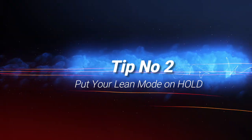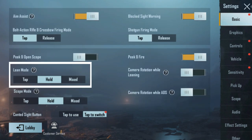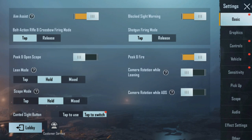Tip number two: put your lean mode on hold. Open your settings, scroll down to lean mode and change it from tap to hold. This will increase your reaction time when you peek.